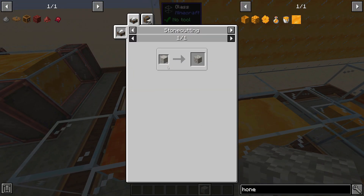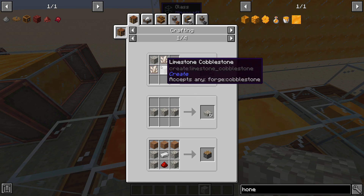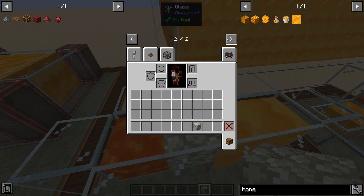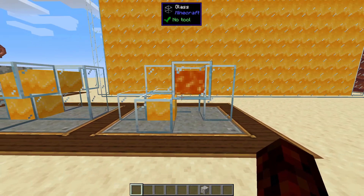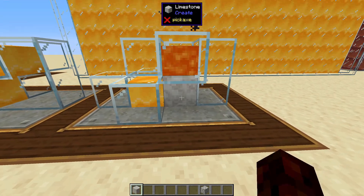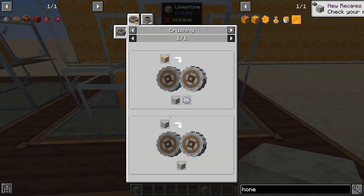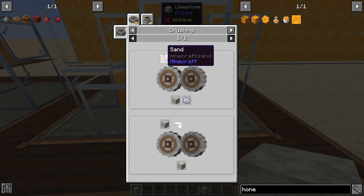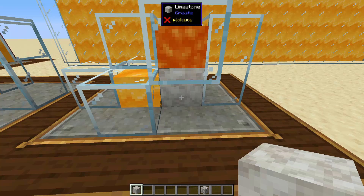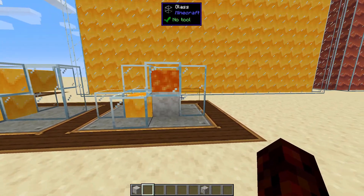Now that limestone cobblestone can't actually be used for anything special — you can make it normally with stonecutting, but sadly you can't use it to craft anything beyond what regular limestone can do. But what is really cool is that if you put lava here and honey here, then the honey is what moves and contacts the block, and you get pure limestone. The recipe before requires a whole lot of crushing — you pretty much have to crush sand twice and cobblestone three times just to get limestone and smelt it. So this is a super nice way to get a lot of limestone.